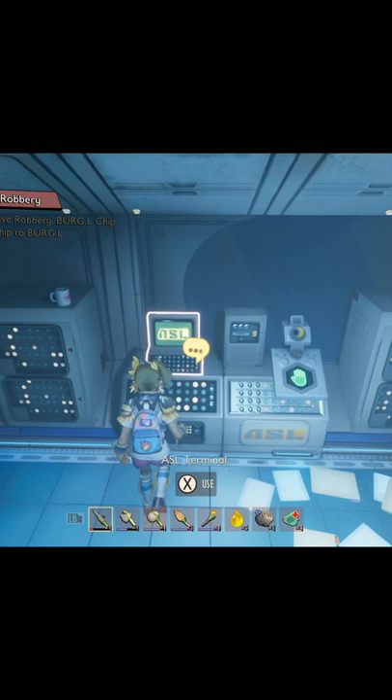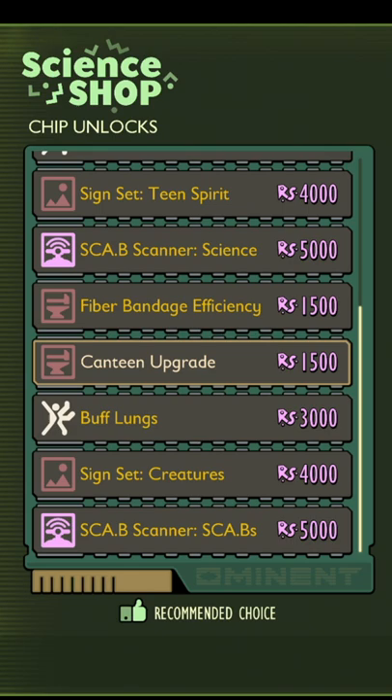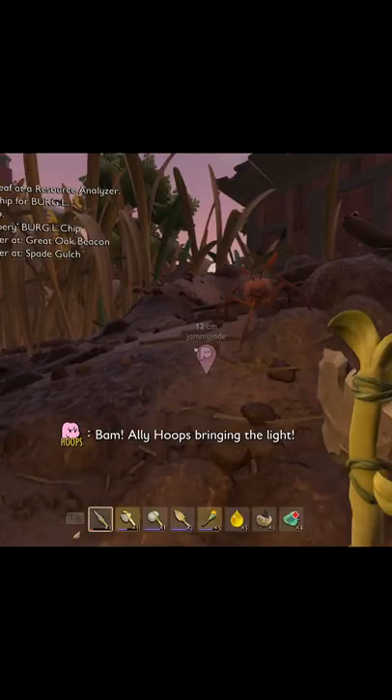Once mutations give you max stamina, then you need Buff Lungs. To get it, you're gonna need the red anthill chip. It also unlocks the Scab Scanner so you can find every single scanner in Grounded, plus upgrades for your canteen, fibre bandages, as well as a sign set for creatures.